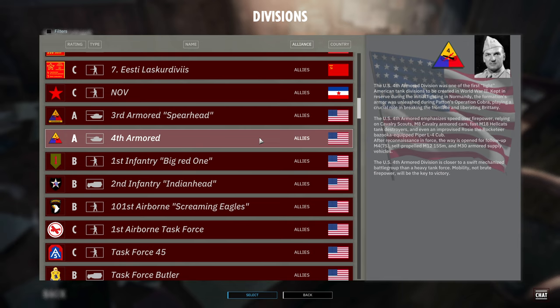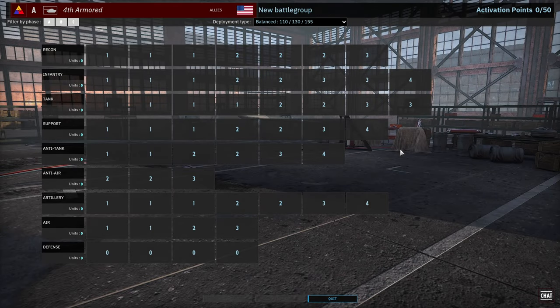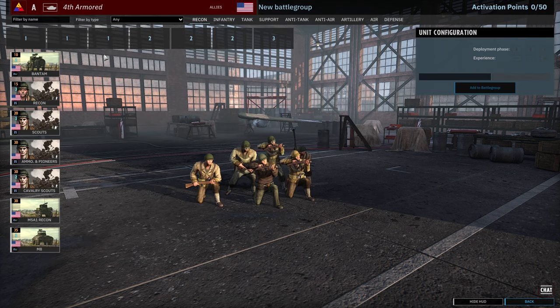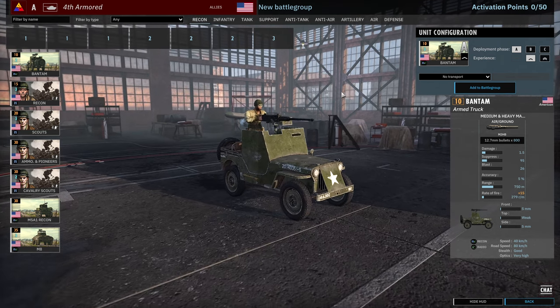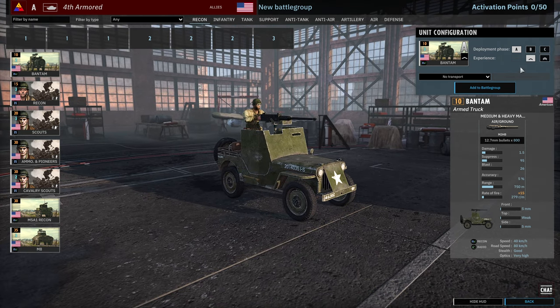Feel free to pause the video to read the description on the right hand side, but we're going to be jumping straight in. I did hold off on doing previews on these new divisions mainly because the DLC still had some changes to be made. They are now implemented so we can go ahead and go through them all more accurately. So let's jump into the Recon tab and start. First of all we've got the Bantam which replaces the 50k Jeep. It does have armor, which is kind of nice, available at 3, 6 and 9 at Force 1 VET.